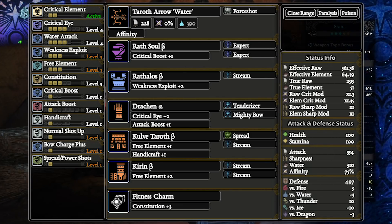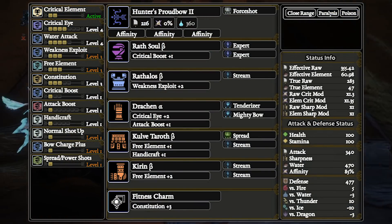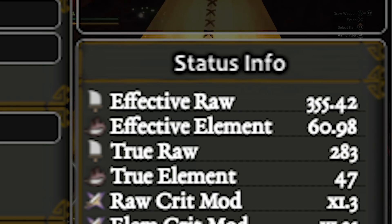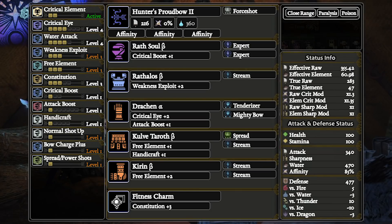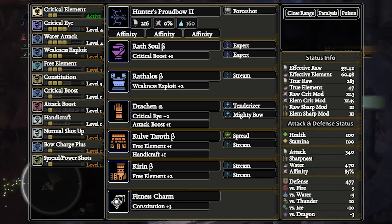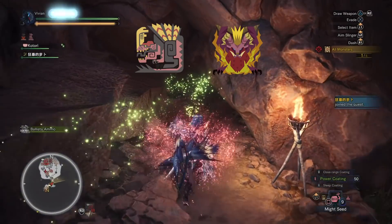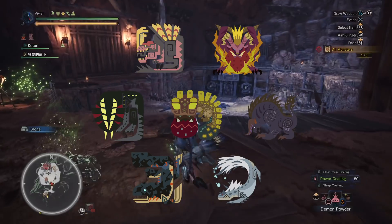Now if you didn't get the Water Bow from KT, your next best option is the Proud Bow build. To be honest, the stat gain isn't even that big on the KT Water, and the builds look mostly the same. But math is math. This build hits 355.42 EFR and 60.98 EFE. That means the EFR is only 5.96 lower and the EFE is only 3.14 lower, working out to about 1.6% increase in EFR and a 5.6% increase in EFE — so basically a very marginal difference. The monsters you'll use Water Bow against are T-Rex, Toaster, Roly Polley, Behemoth if you're aiming at the head or tail, Great Gyros, Lava monster, and Electric Squirrel.